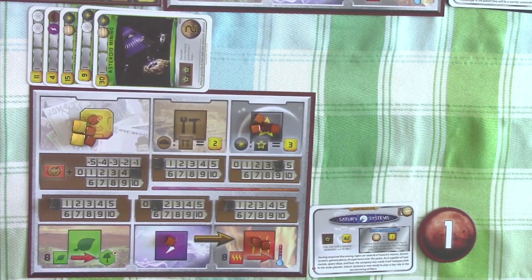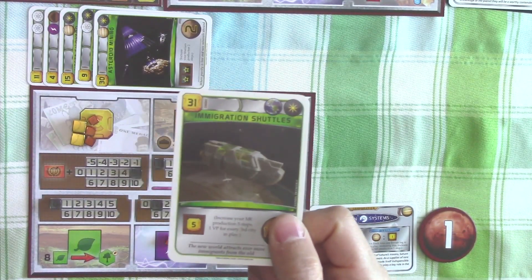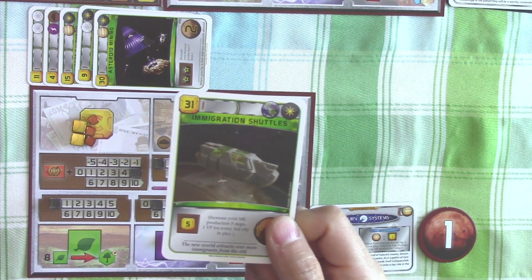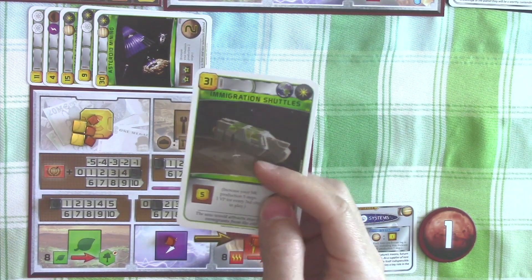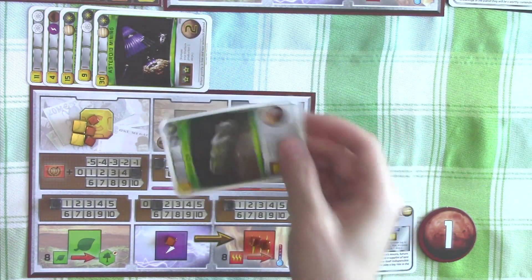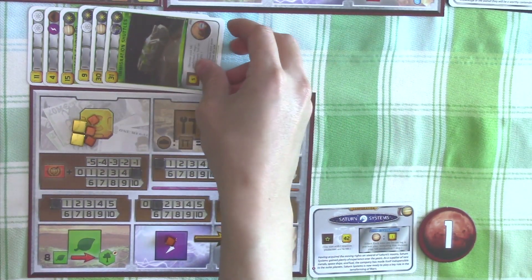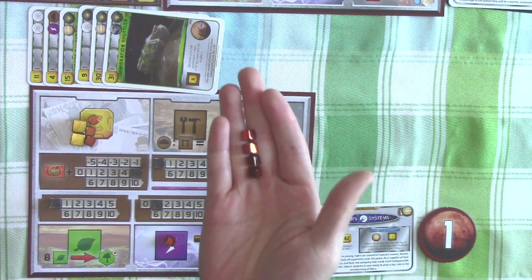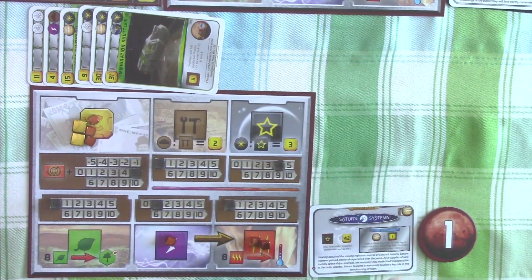Saturn Systems will now bring more immigrants from Earth, so they will complete the project Immigration Shuttles. It will cost 31 credits, but they can increase their credit production by five steps. And because it is a space project, they can use the Titanium. They have four of them, so that will offset 12 credits, so they just need to pay 19 credits.